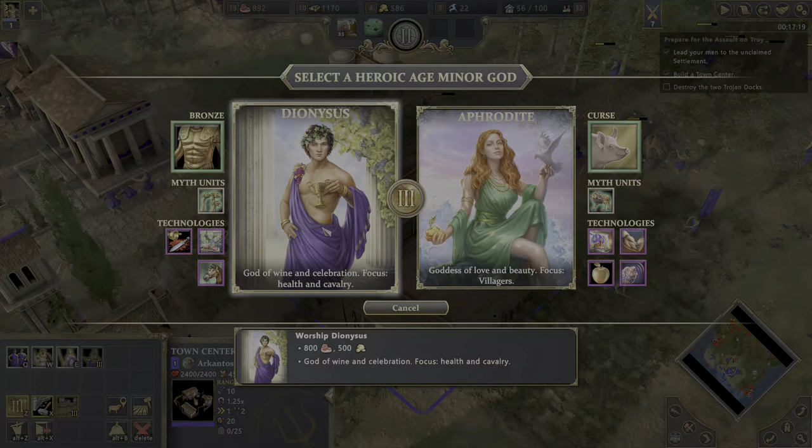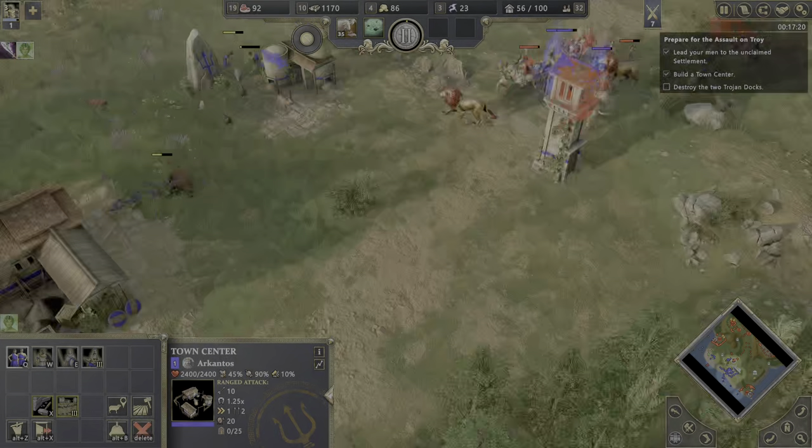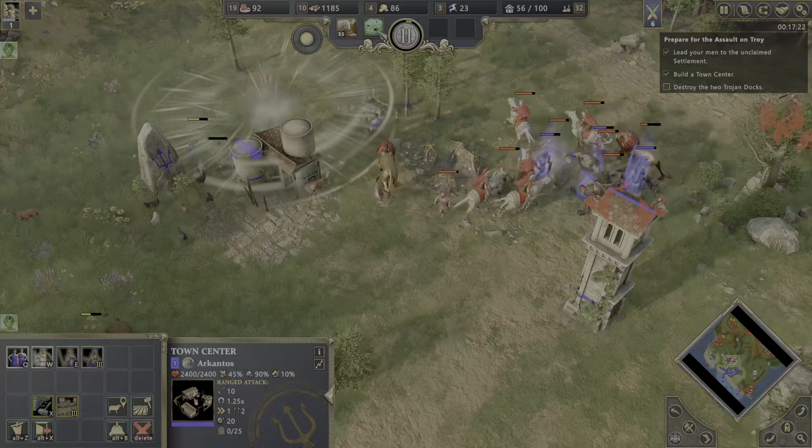Now we have enough for the next age. We have the chance to choose between Dionysus and Aphrodite. I like to get the Hydra — the Hydra sounds amazing. Here they come.